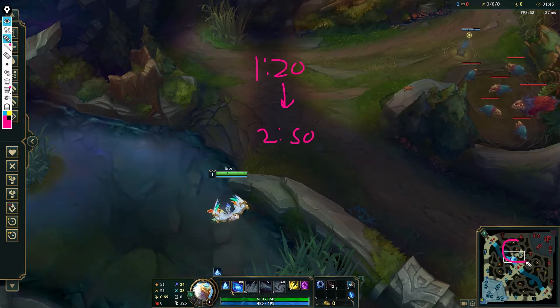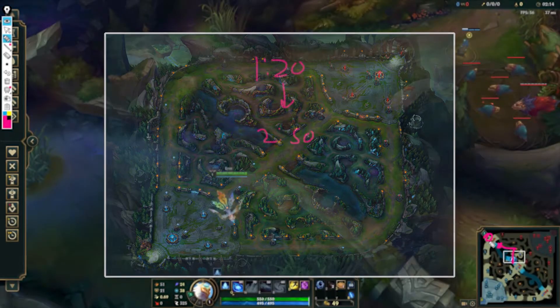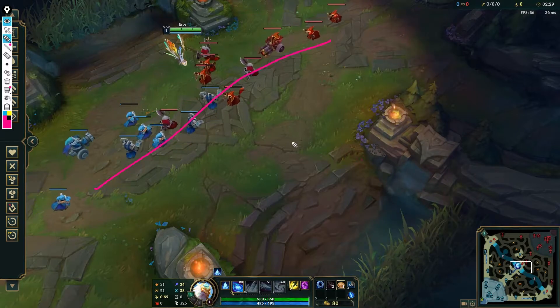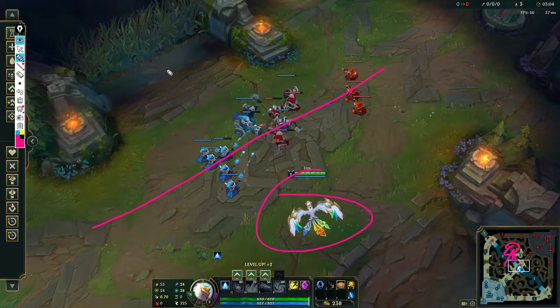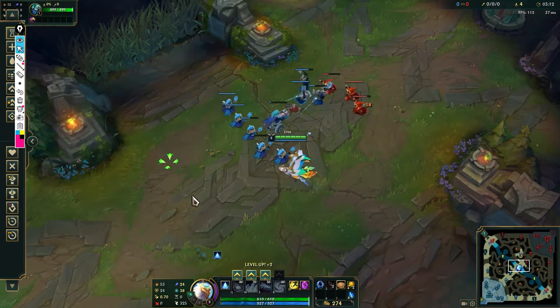Some junglers will go leashless, so it's best to have evidence rather than just make assumptions. With this ward, if you drop it at 1:20, it'll actually last until 2:50. That's a pretty long time, especially because it takes about two and a half minutes for junglers to usually clear one side of the map. So assuming their jungler starts red, because you have this ward, you're going to be able to see them do their camps, maybe do chickens and then cross over.